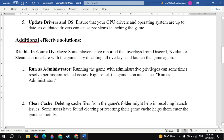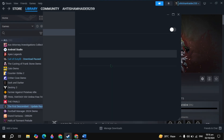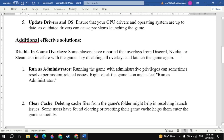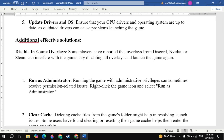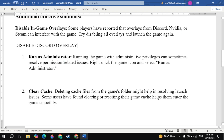The next solution is to disable in-game overlays. Some players have reported that overlays from Discord, NVIDIA, or Steam can interfere with the game. Open Steam, go to your game Properties, and turn off the in-game overlay. Then launch the game and check. If you have Discord installed, also disable the Discord overlay — this is very important.